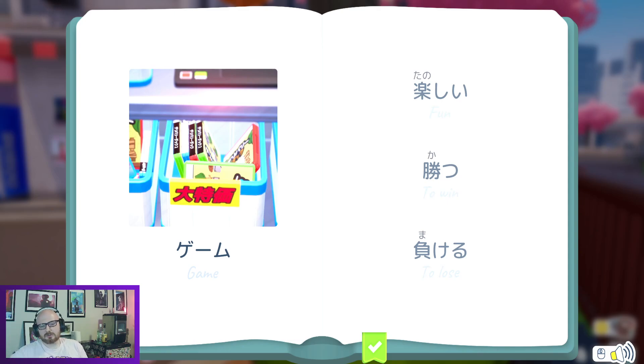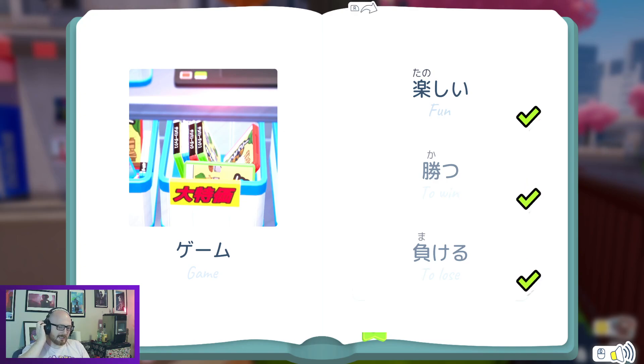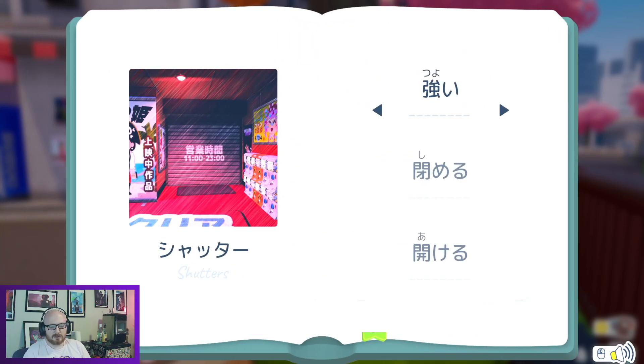I think I'll also do a video that's just like, here's how these symbols conjugate, so we can cover ru, mu, nu — how they conjugate and whatnot. Because I realize we haven't covered that in this series, since this is just Let's Shishingo Go, so that'd be worthwhile to do.